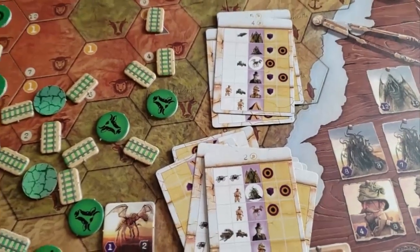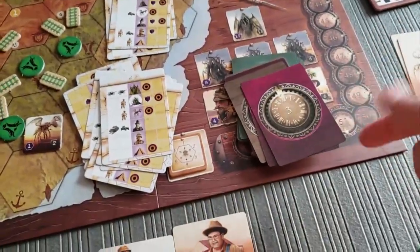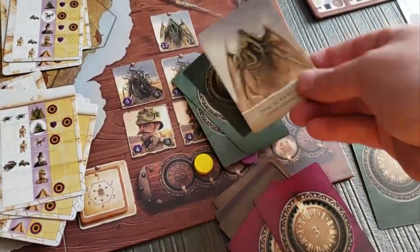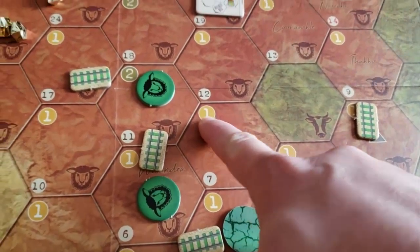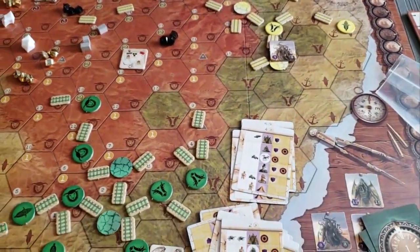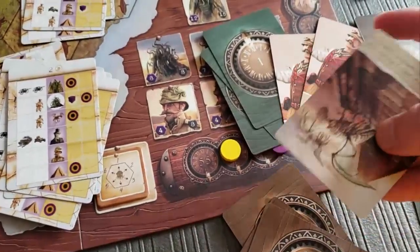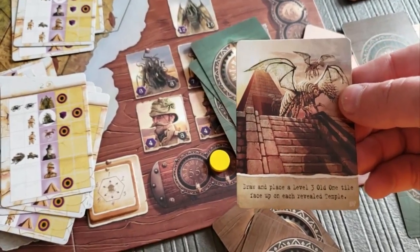The other piece too is that we have these encounter decks. There are numbers on the back — they happen in different phases of the game. We start off with the ones, then go to the twos and the threes. The ones tend to be a little bit easier on you — just reveal the lowest hexed beast. There are numbers on all these hexes. It starts off at the bottom towards the edge of the coast, and as it goes through the game, they reveal things that are further and further back. As you get to the threes, these cards get really nasty. They can assassinate a couple of the guys that are face up. One card says: place and draw a level three old one tile on each revealed temple.